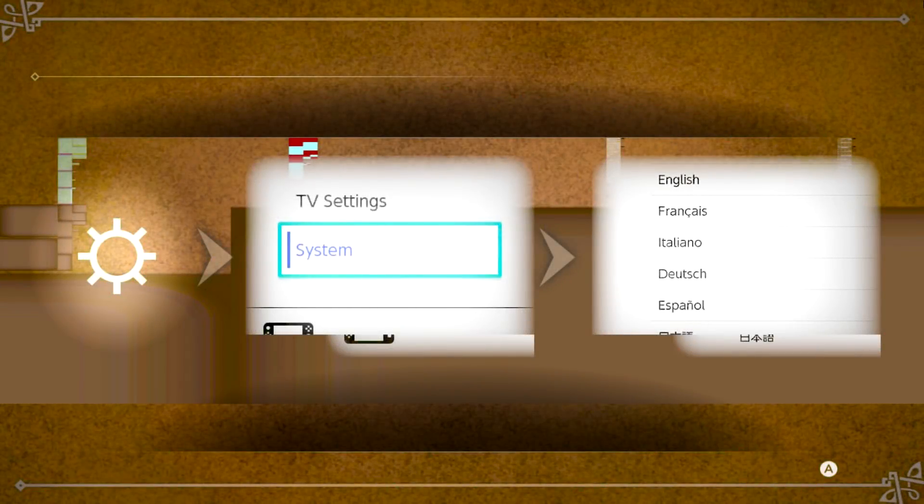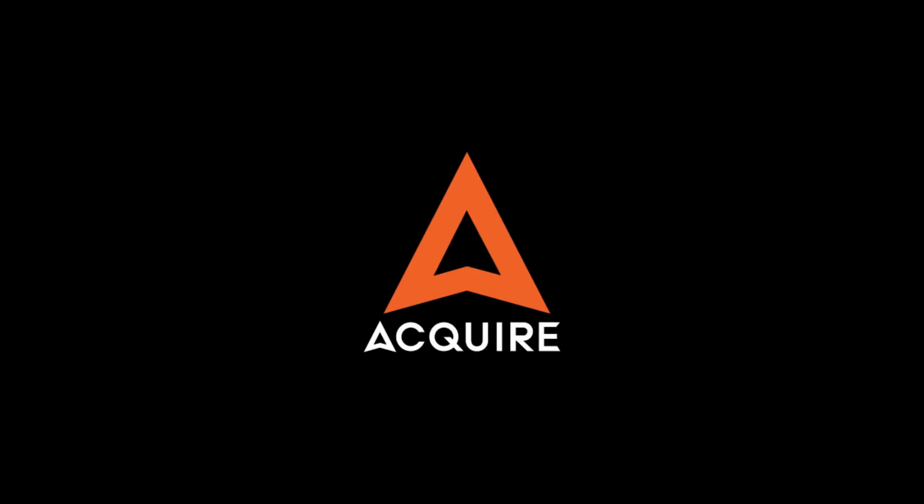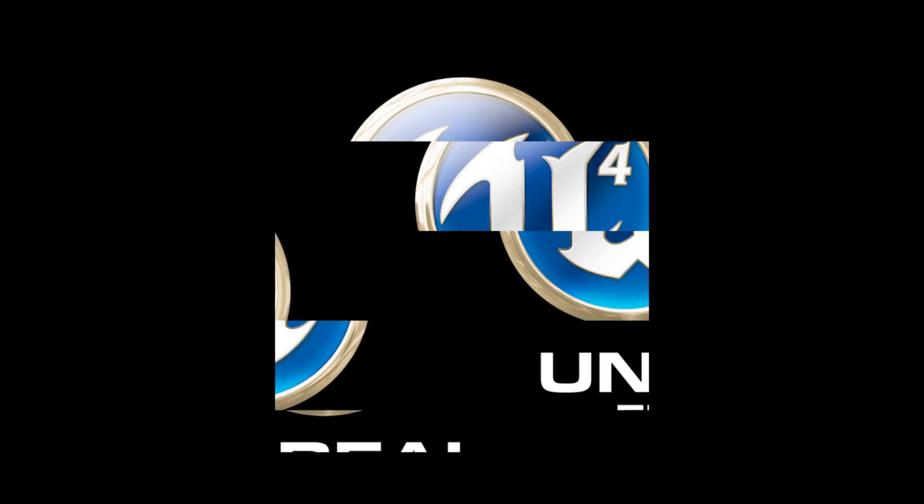Upon booting Octopath, the first screen I was greeted by was system settings. That is followed by the various splash screens, albeit with some visual corruptions. I grabbed a save to test out how well they currently work and if they aid in getting in-game, as some titles do require saves to get in-game successfully.